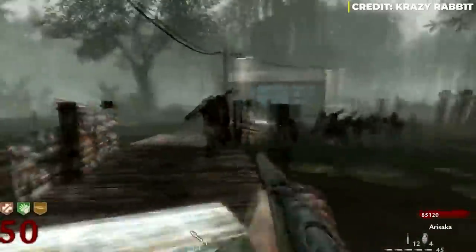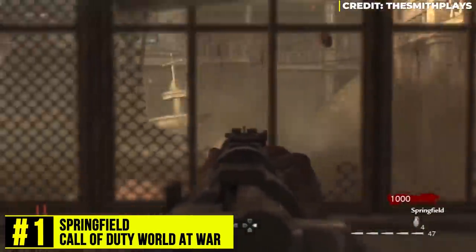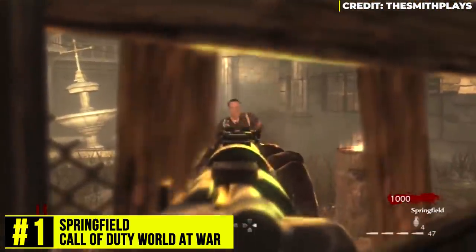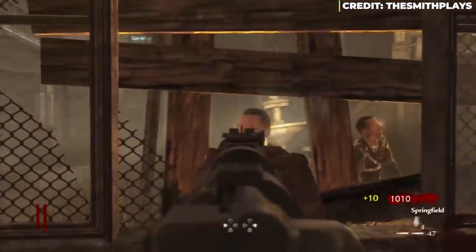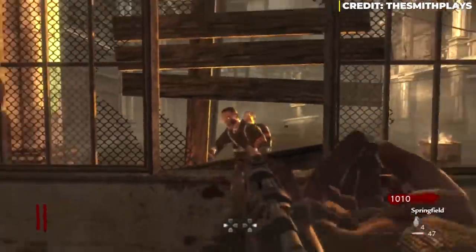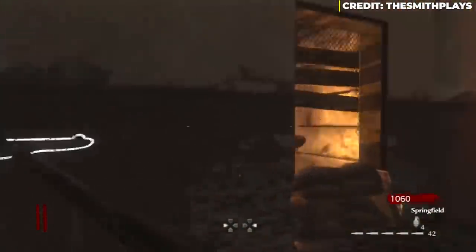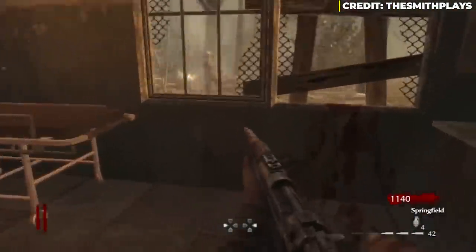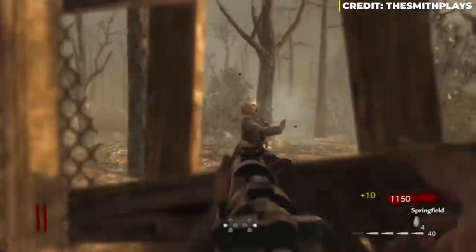At number 1 on Elias's list of the worst Call of Duty zombies weapons — no wonder weapons, Treyarch only — is the Springfield. This gun appears in every single WW2 Call of Duty game, and it was so bad that it only manages two-shot kills in round one. It only appears on Nacht der Untoten and Verrückt, so you can't even Pack-a-Punch it. It would have been interesting to see what the Springfield would have been like if it were Pack-a-Punched.